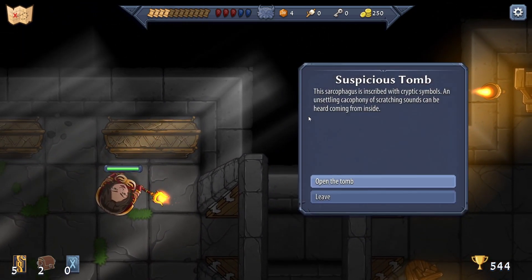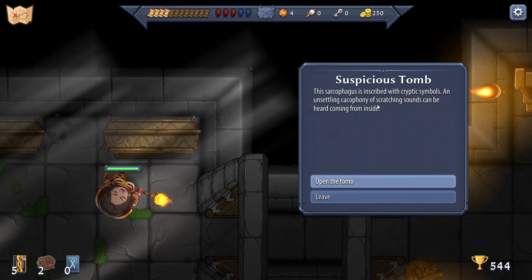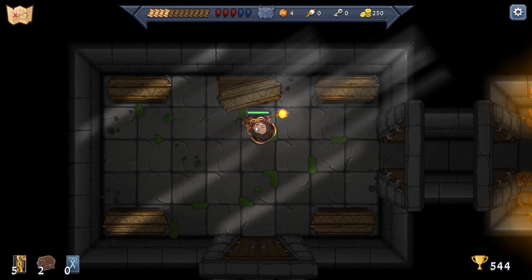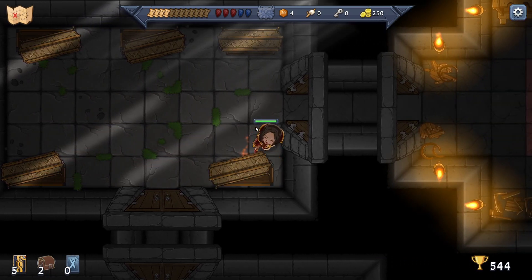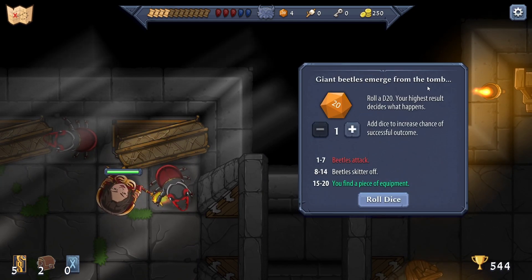A suspicious tomb - 'the sarcophagus is inscribed with a cryptic symbol; an unsettling cacophony of scratching sounds can be heard from inside.' Are they all like that? No, that's the only one. If it's only one guy we should be able to take him out. Giant beetles emerge from the tomb!